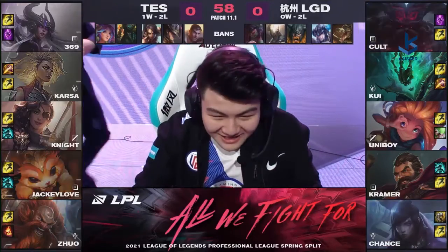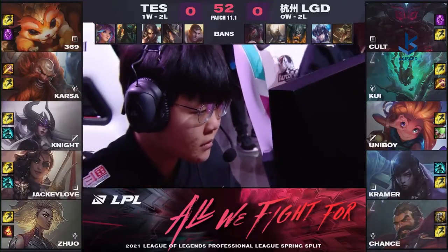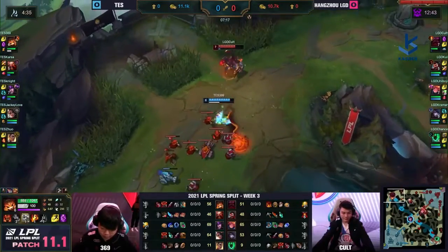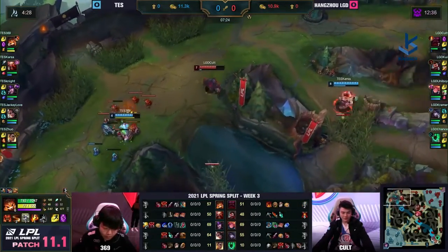LGD lock in their final pick to round out their draft with Gnar versus on the top lane. He plays with a reverse keyboard and mouse setup — Knight has actually stopped doing that by the way, he's no longer crossing his arms.